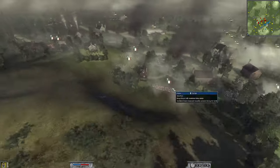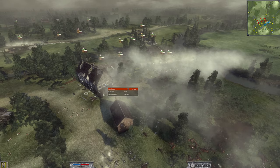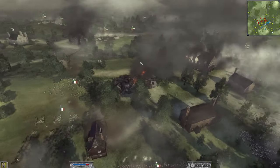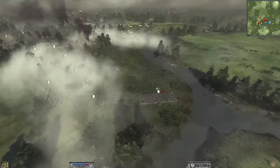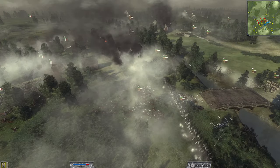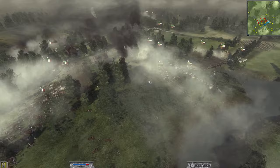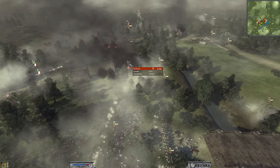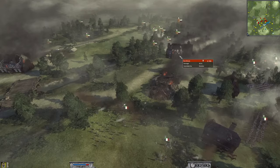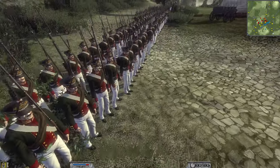One thing I noticed in the end-of-battle stats: killing units inside buildings doesn't seem to count towards the kill tally, so there were slightly fewer kills than you'd expect for both sides. He has pushed across the river again but we have plenty of forces on this side to do some damage. We're still focusing down the building trying to get it destroyed. He still has his Lifeguard of Foot across this side.